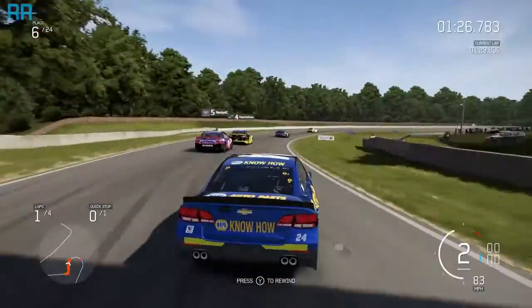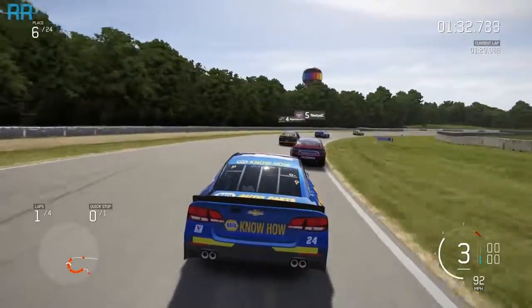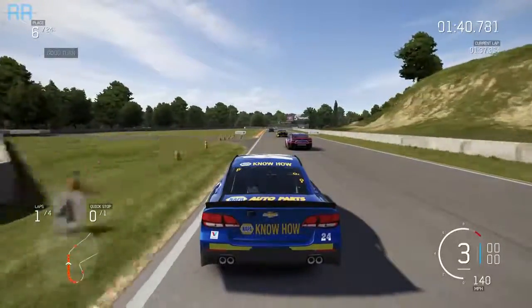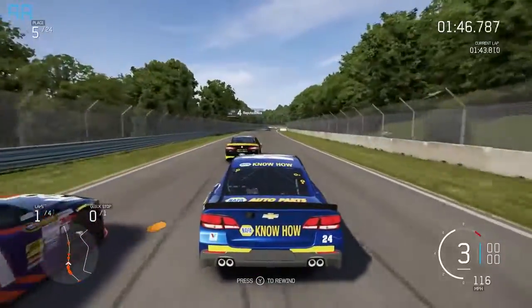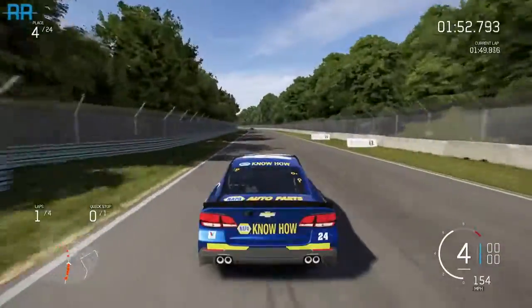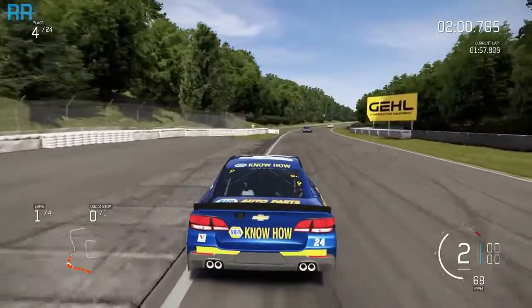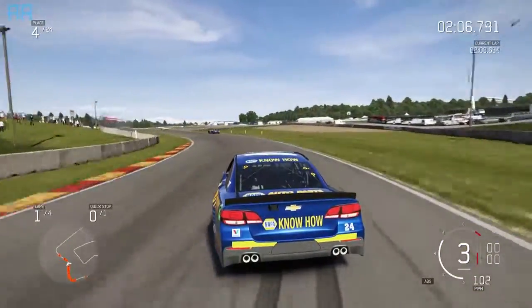I come back onto the track and now we are back in P6. Moving on through this right-hander that reminds me a lot of the carousel at Watkins Glen. We have a chance to win this race if I'm able to get a consistent lap going. I don't really know this track that well. And without knowing the handling of the cars either, it's really tough to get a feel for the car, the track, and the braking points. Right now I'm just completely guessing. I'm going to try to focus here and let you guys listen to that engine sound.